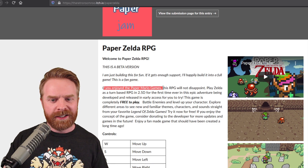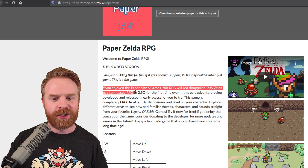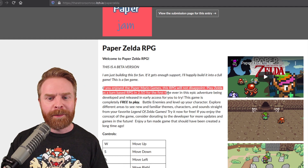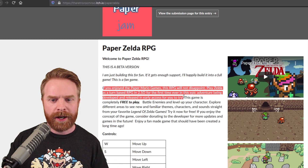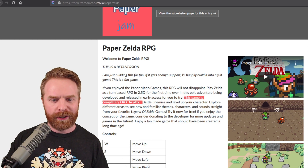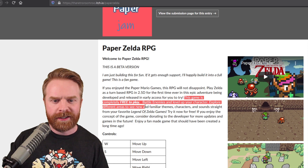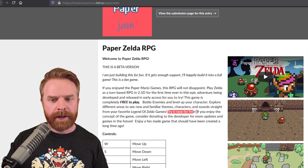If you enjoyed the Paper Mario games, this RPG will not disappoint. Play Zelda as a turn-based RPG in 2.5D for the first time ever in this epic adventure being developed and released in early access for you to try. Battle enemies and level up your character. Explore different areas to see new and familiar themes, characters, and sounds straight from your favorite Legend of Zelda games.